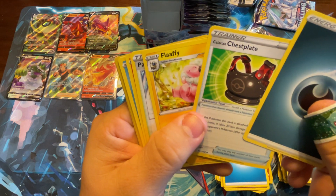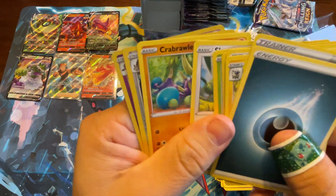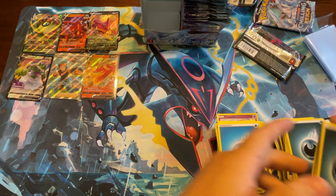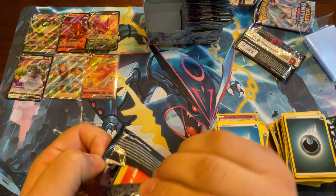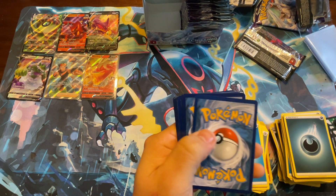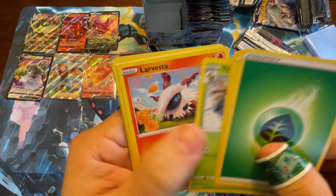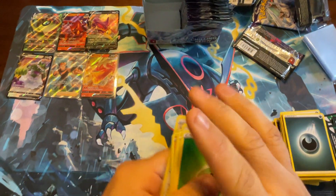Energy, Galarian Chestplate, Flaffy, Path to the Peak, Larvesta, Sobble, Ladyba, Scrovy, Crabrawler, Greedent, and oh — a foil Gengar! That's pretty cool. Fire Resistant Gloves, Welcoming Lantern, Thwackey, Larvesta, Sobble, Ladyba, Scrovy, Crabrawler, Agatha, and Zangoose again.